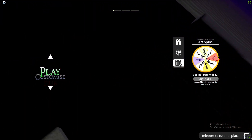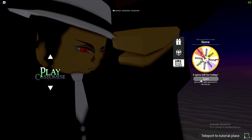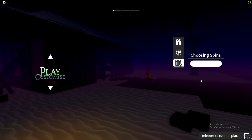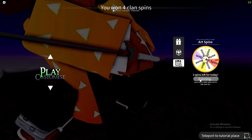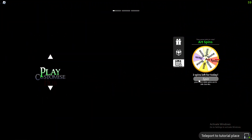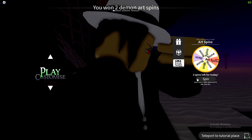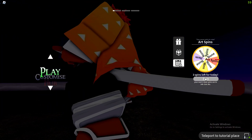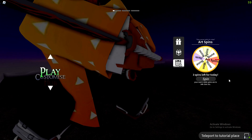We got six spins on this wheel — let's see what we can get. I'm hoping to get an item but it's really hard. I've probably spun this wheel over 100 times and only got an item five times, and from the item I usually get nothing. We got three more spins left and it's not letting me spin — that's a bug in the game, really annoying.